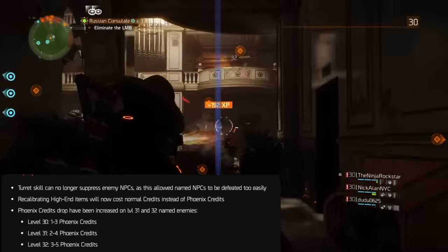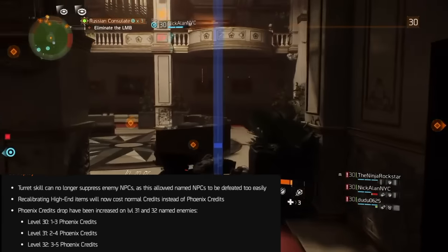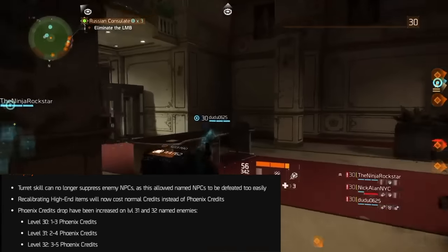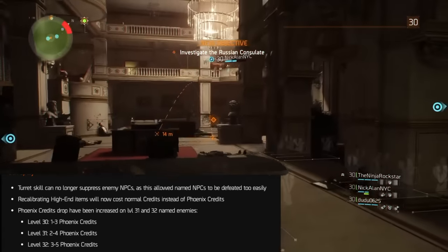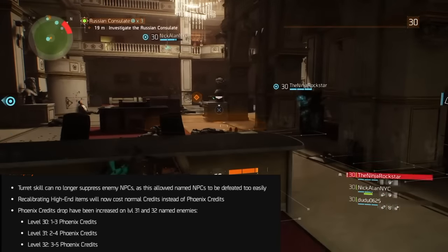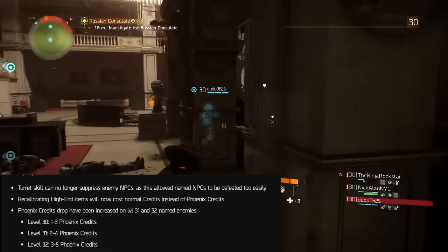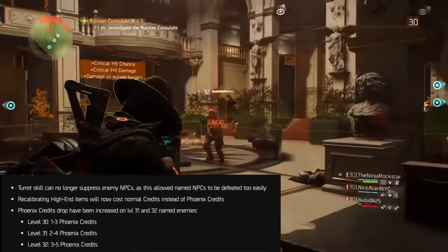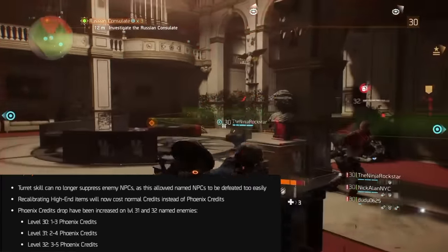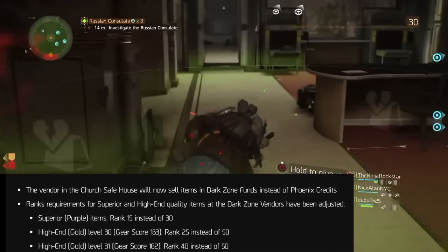Now for economy and gameplay changes. The turret skill can no longer suppress enemy NPCs, as this allowed named NPCs to be defeated too easily. Recalibrating high-ends will now cost normal credits instead of phoenix credits — that's interesting. Phoenix credit drops have been increased on level 31 and 32 named enemies: level 30s give one to three phoenix credits, level 31s give two to four, and level 32s give three to five.